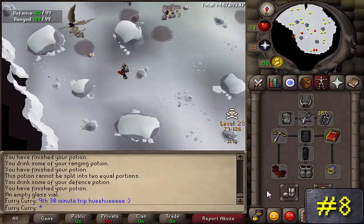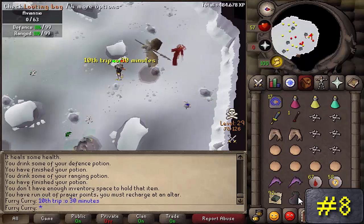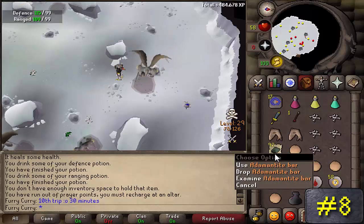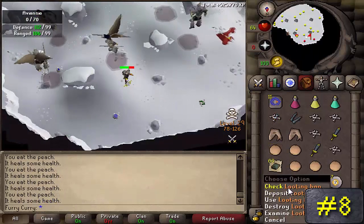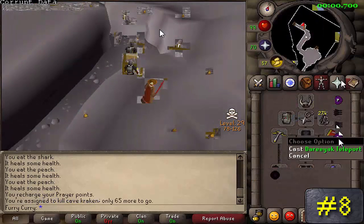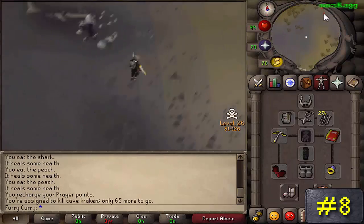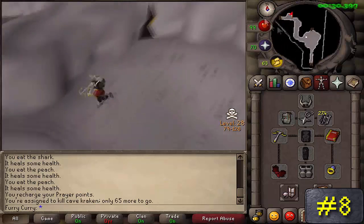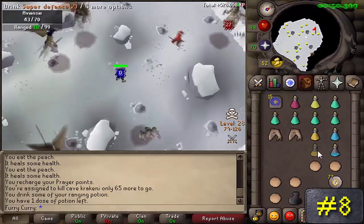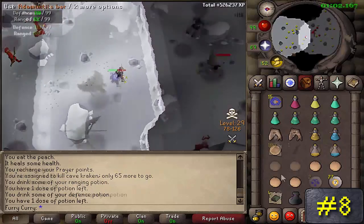Number 8: Aviansies. Located in the God Wars dungeon as well as the Wilderness cave in level 30 Wildy, Aviansies can range from level 69 combat all the way up to level 131. Most people prefer killing these in the Wilderness caves because of the common drop of 4 noted Addy bars, whereas in the regular God Wars dungeon they would only drop unnoted Addy bars. It's also suggested to use a looting bag for the poison rune daggers they drop, because you can sell those for 9.6k each.